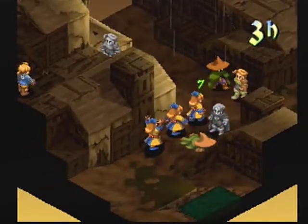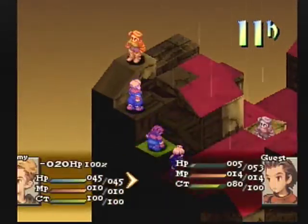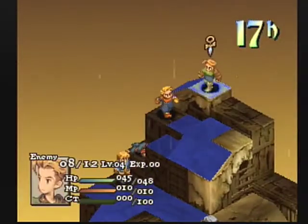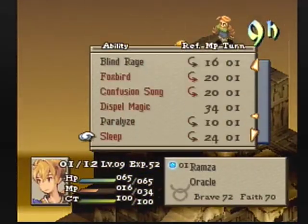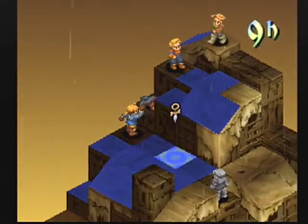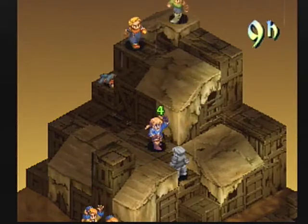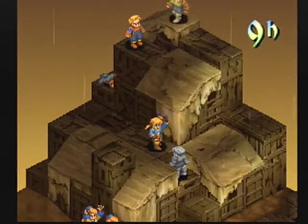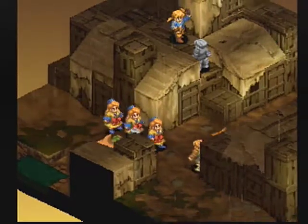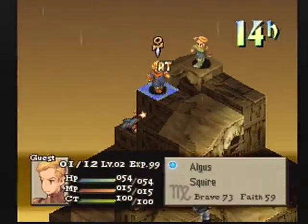We're going to continue on. The archer up there, aptly named Rampart, is going to take out Delita. The nice thing about having those guest characters is they soak up a lot of hits, because that archer can do a lot of damage quickly — he was in range immediately and chose to charge the first turn, but this time didn't need to charge to take Delita out. With Algus charging up there too, we're going to be fine. Ramza is casting, with a little less chance to hit since his faith ran out, but with the big threats out of the way, we're okay.